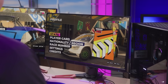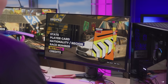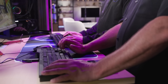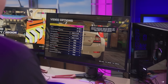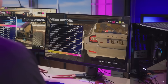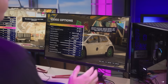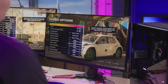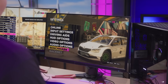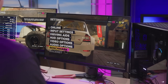Here we are in Dirt 5. I love Dirt 5 — it's a great racing game. We're going to use this to show a quick demo. We jump into the settings, going to the video options. You can see we've got the image quality set to high. I'm setting it up on this system matching what you're doing. I'm on the Intel Arc A750, and you're on a different system. We've shown the settings, now let's go back into the benchmark mode.